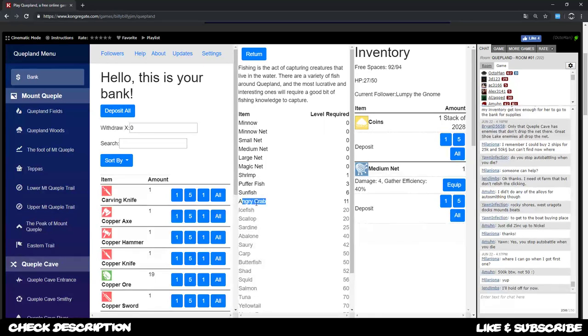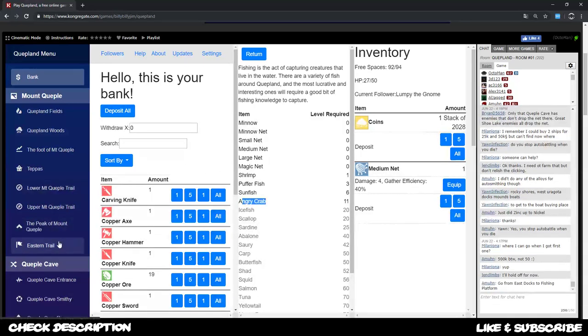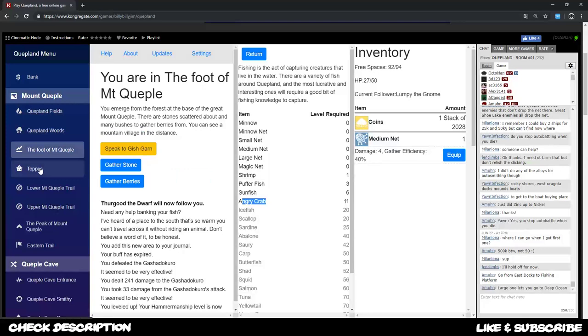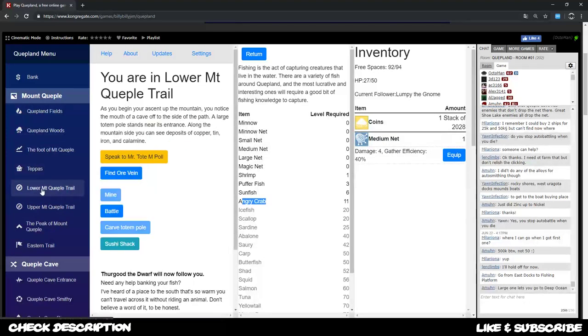I'm trying to find the angry crab and I have no idea where it is located, so we probably want to check out everything here. If you are lazy you can also go into the description down below and find the resources document where all the locations of all the fishes and stuff like that are listed.